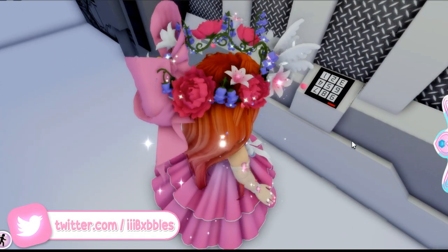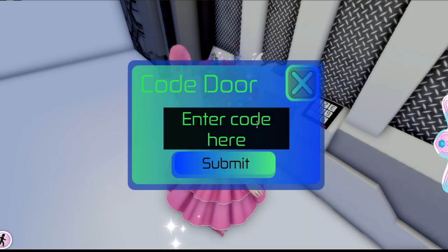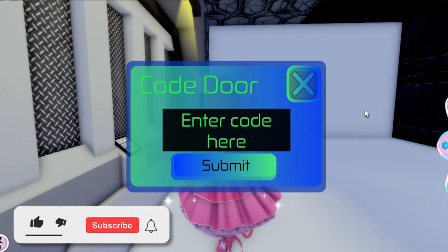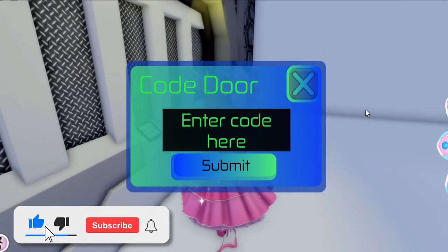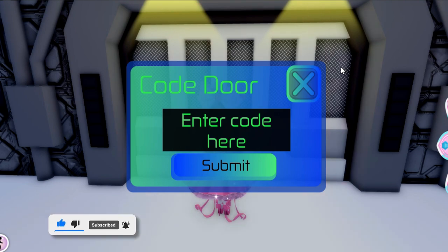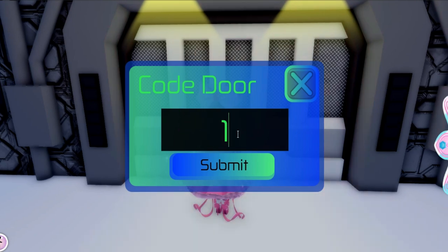There is a secret code right here and the numbers are placed upside down — just click on it and it will ask you to enter the code. A lot of people have entered behind this door before, like years ago, but the code has changed and people can't enter this secret door anymore. Behind this door is a secret chest that a lot of players can get for a free accessory.